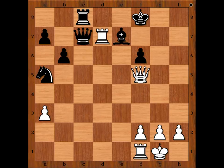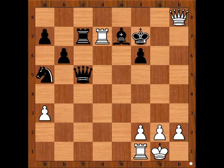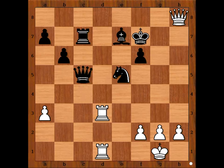Rook takes knight, rook takes rook attacking the queen, queen to c5, queen to h7, rook to c7. Lajos Portisch is keeping his cool and defending well under the circumstances. Queen to h8 check, king to f7, rook to d3, knight to c4 — the knight is coming back into the game. Rook from f to d1, knight to e5 attacking the rook. White to move — what would you do?